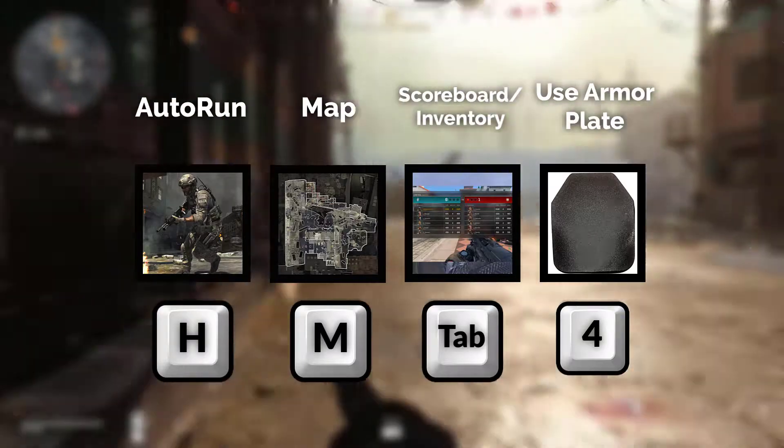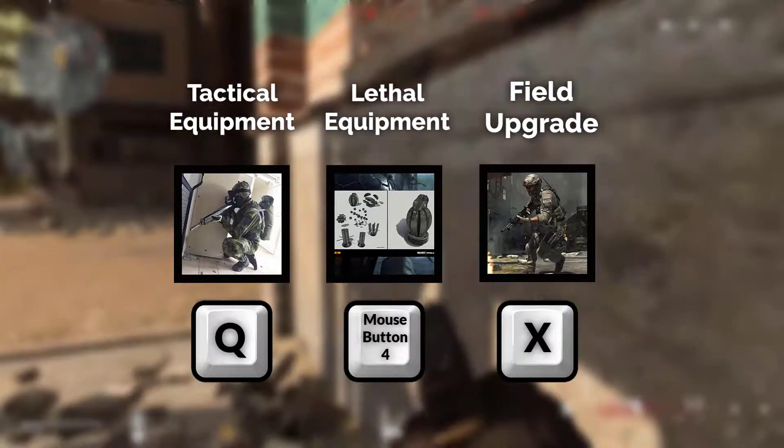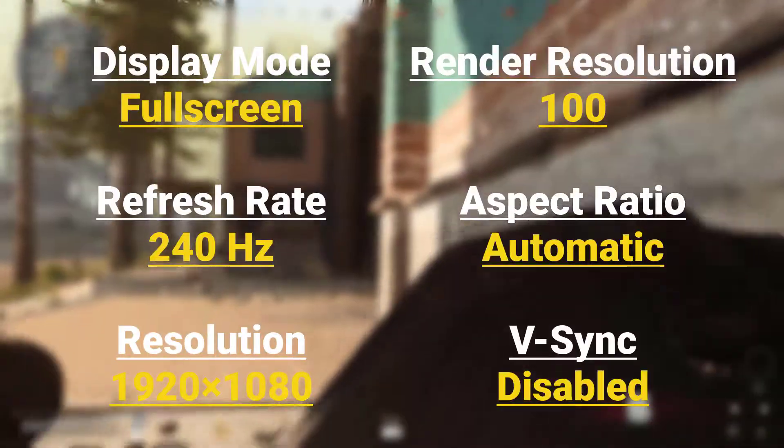Additional keybinds: Tab — Use Armor Plate, Tactical Equipment — Q, Lethal Equipment — Mouse Button 4, Field Upgrade — X.